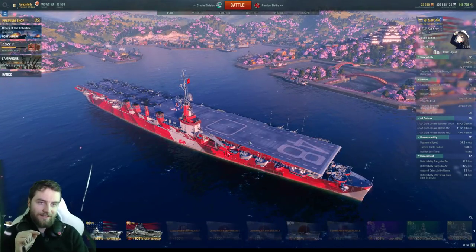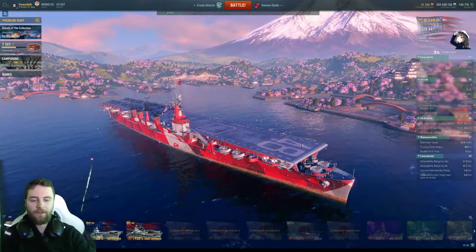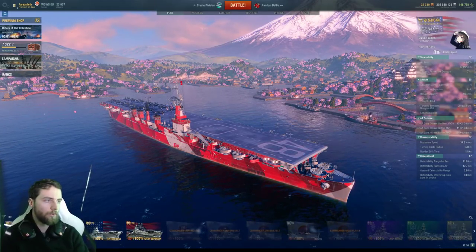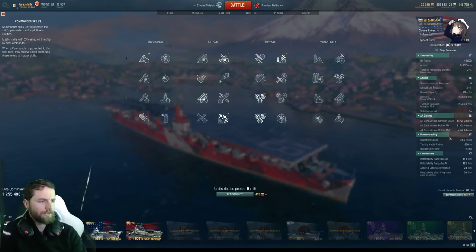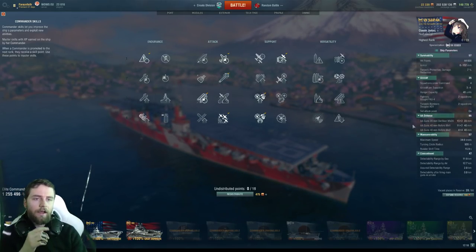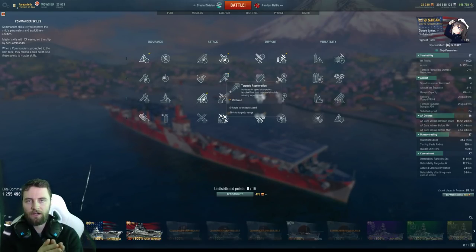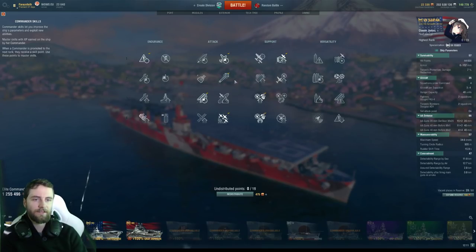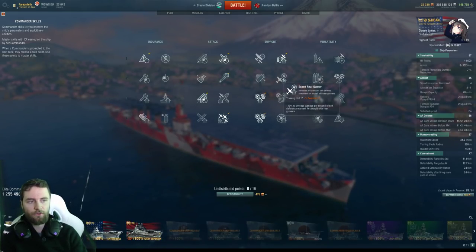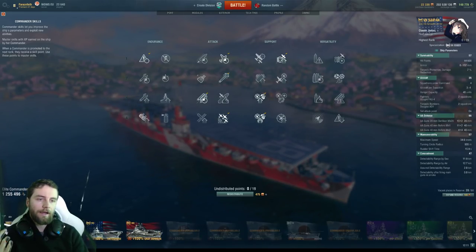One other element: the Saipan does not have long-range caliber AA guns — only mid-range. It has a lot of mid-range AA, but no long-range killing capability like the Japanese carriers. For captain skills, I'm taking Aircraft Servicing Expert for plane health and servicing time. We're taking Torpedo Acceleration — it makes going after targets with multiple torpedo bomber waves easier. If you didn't take Torpedo Acceleration, the next best option might be something like a downhill rush, since the planes are so fast you don't really need Expert Rear Gunner.